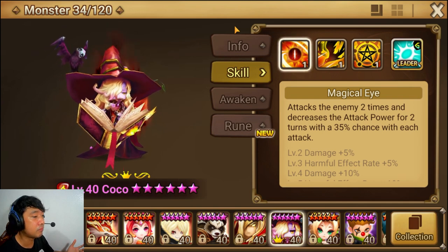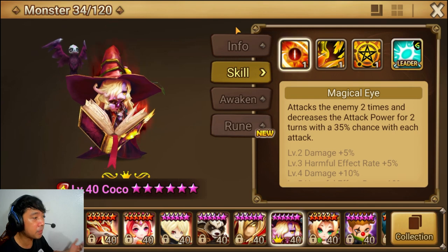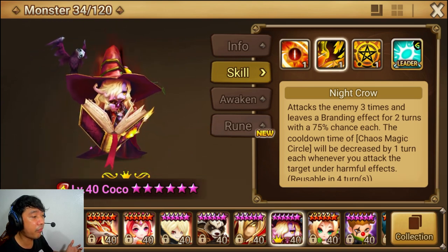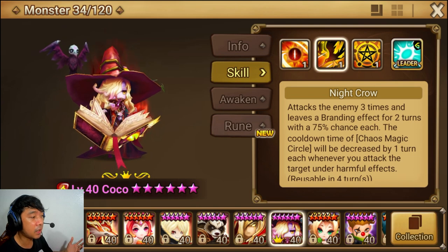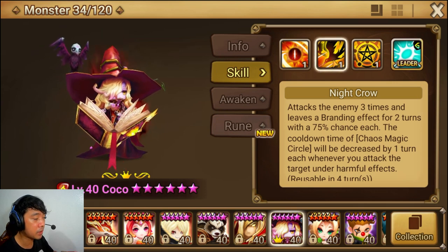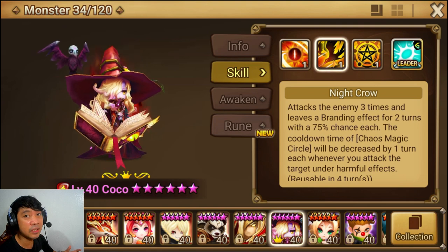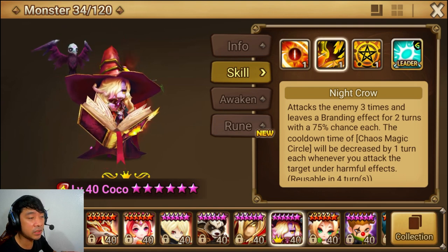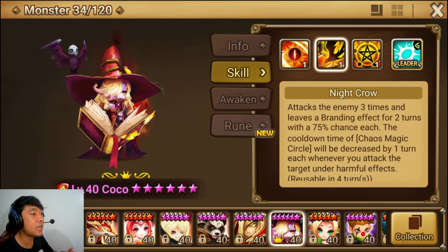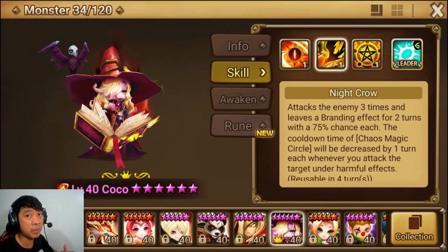This attack power decrease debuff is also useful in bosses and dungeons. Her second skill, Night Crow, attacks the enemy three times and leaves a branding effect for two turns with a 75% chance each. The cooldown time of Chaos Magic Circle will be decreased by one turn each whenever you attack a target under harmful effects. The 75% chance is really high. If the enemy has the branding debuff, whenever they are attacked you will deal a lot of damage because of it.